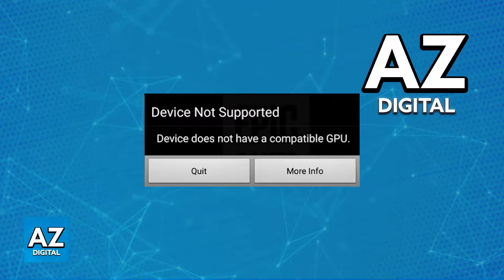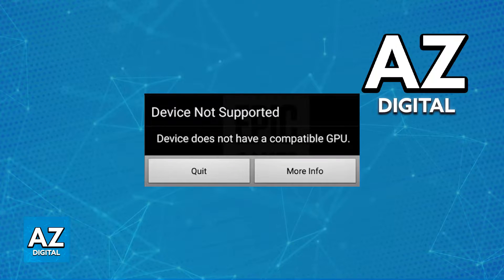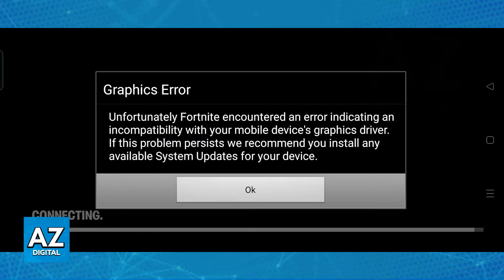As you might be aware, when you try to run Fortnite on any device, there is going to be a check of all the hardware in the phone that you are using, so you will need a GPU and a CPU to run the game. Sometimes, if the hardware on your mobile device is too old or isn't capable of running a certain game, you get warnings like these, as I'm showing you on screen, telling you that the device is not supported or something related to graphical errors.